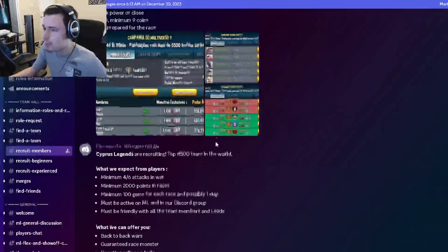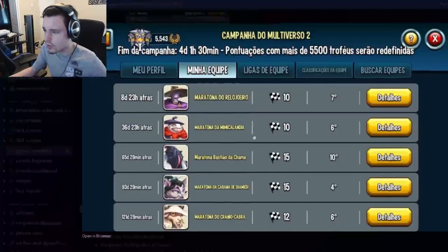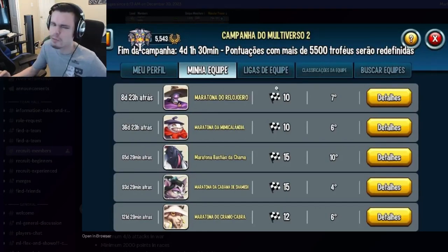You'll see a bunch of teams listed, and you want to look for one with a race log. Once you find one with a race log, click on it and check how many laps they get. You're basically looking for 10 laps — this team gets 10 laps, so it is good.